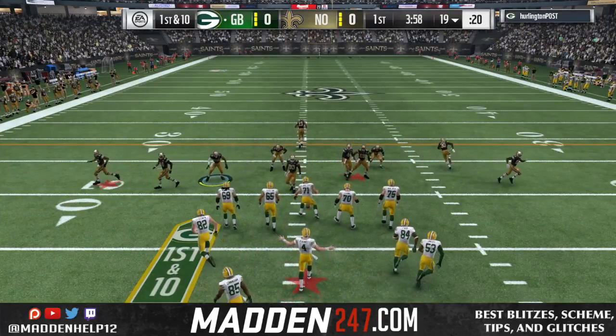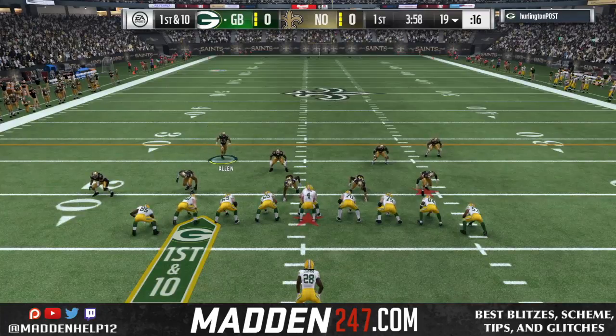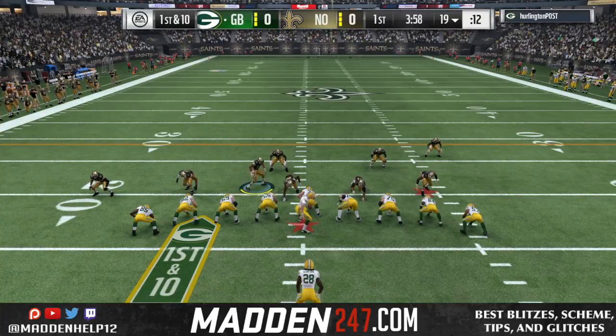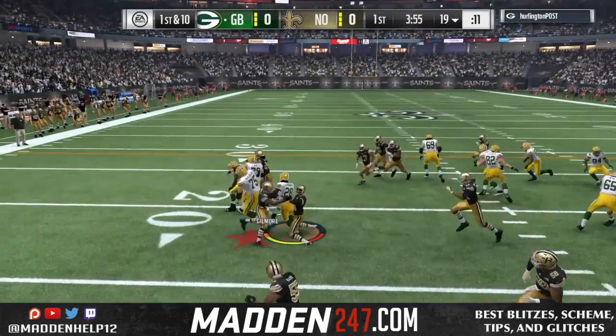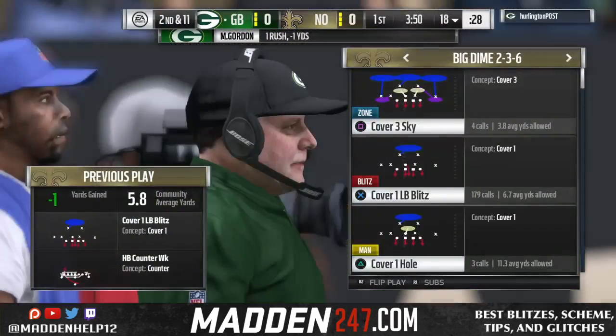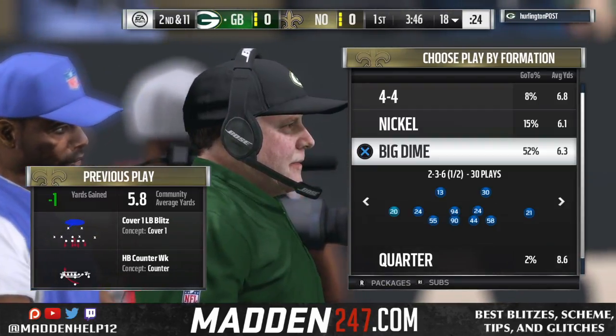We're going to go to the cover one LB blitz. When they come out in that formation with no receivers, it's either going to be jumbo or goal line. We're just going to make some adjustments to play some run D and try to shoot the gap against his run offense. When he's in the jumbo heavy, he runs the counter and we're able to actually stop it.